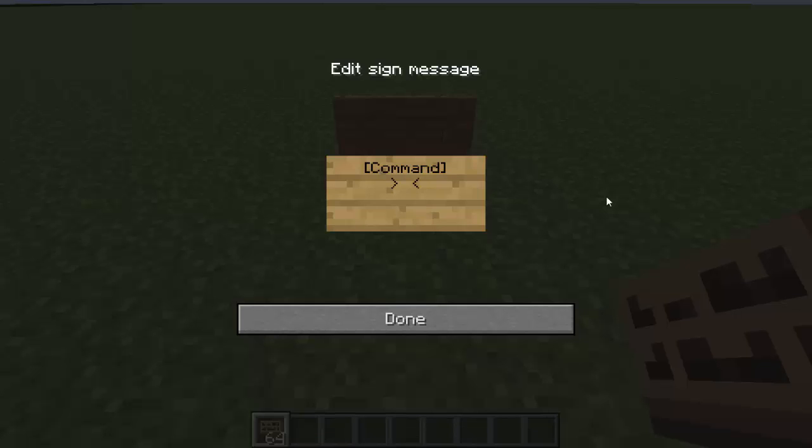So we want to set the time to night or set it to day, and we can type in the command. The first part of that command is 'time', and then each word in the command goes on a new line. So if the command has three words, we're going to type in three lines — so: time, set, night.